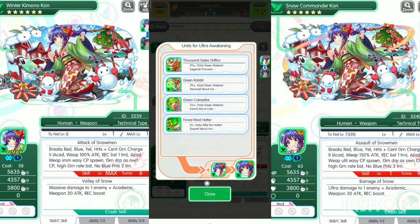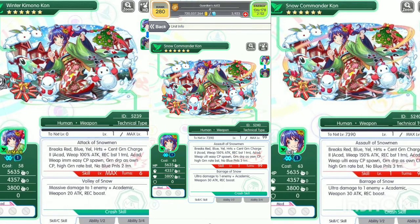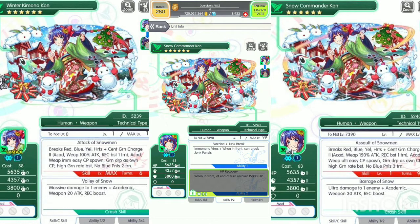These materials can be exchanged on the winter event and become the more powerful Snow Commander Con. Snow Commander Con skills: break red/blue/yellow hearts plus center green, charge two, academic weapon 150% attack recovery boost one turn — now 150% instead of 100%. Academic weapon, easy CP spawn, green drop as own CP, high green red boost, no blue panels three turns. The crash kill: barrage of snow — ultra damage to one enemy plus academic weapon 30 attack recovery boost. Ability one: vaccine junk break. Ability two: HP recover — when in front at end of turn, recover 15,000 HP. Very powerful!